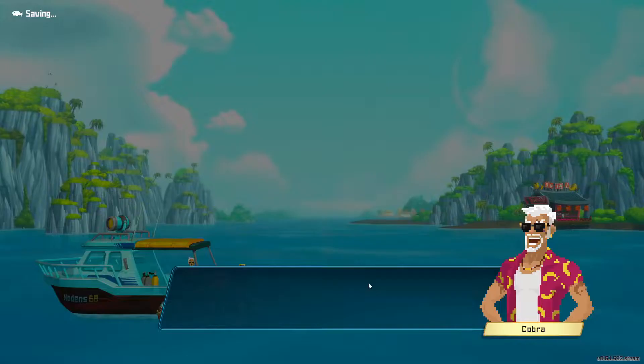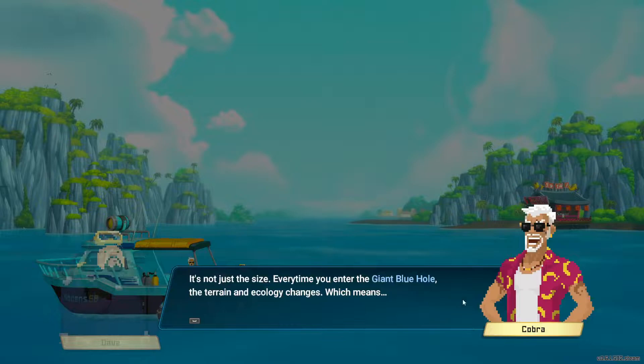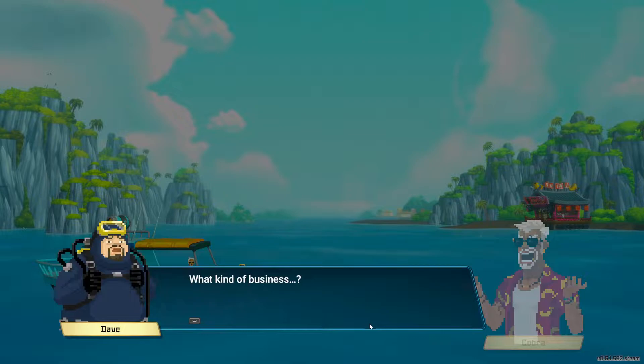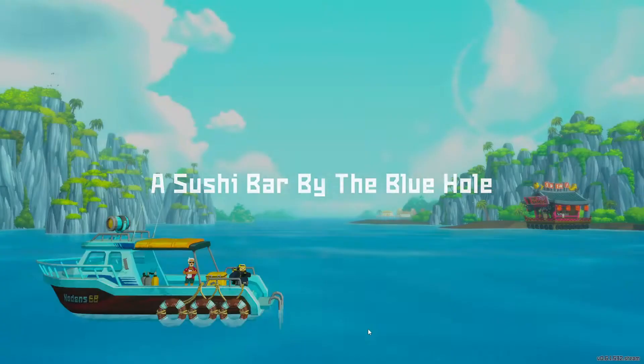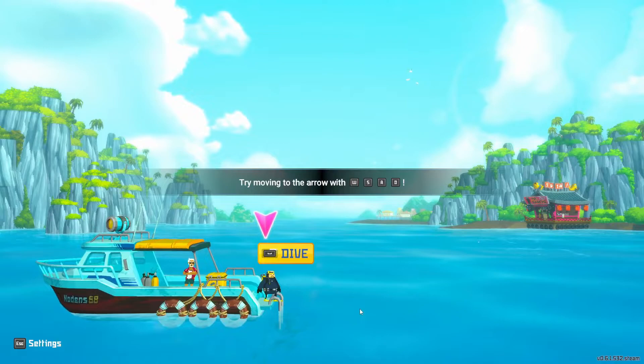We've got a little story intro — I'm not going to read through every line but I'll give you the important gist. We've got Dave and we're about to go through a little tutorial in the giant blue hole. Our buddy Cobra points out that the terrain and ecology changes each time we go in here, so it's basically a procedurally generated underwater biome — pretty cool. The first time I jumped in I only went through the first day just to get my feet wet, no pun intended.